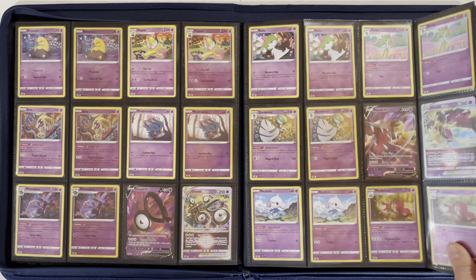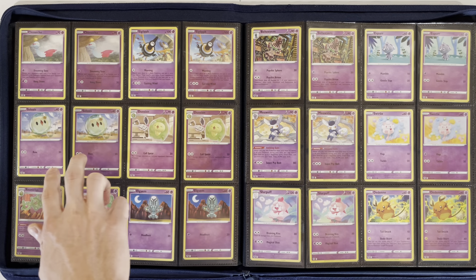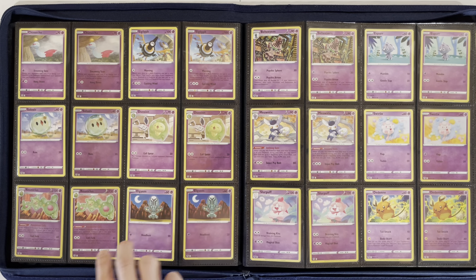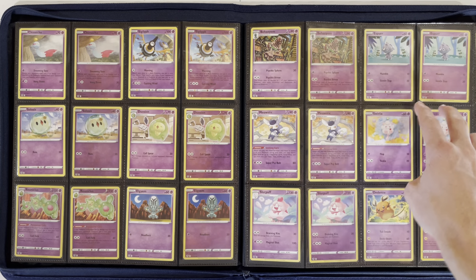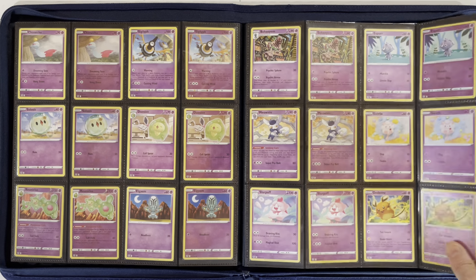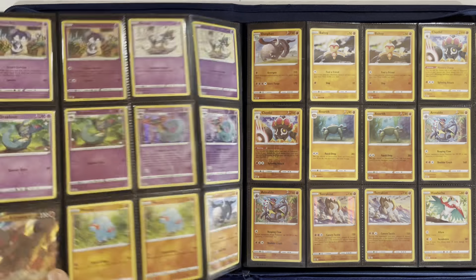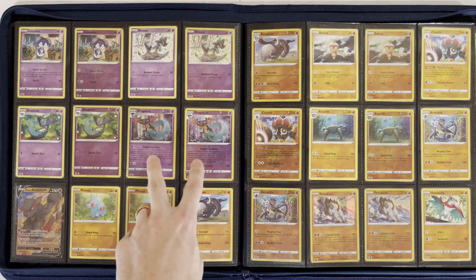Meditite, Medicham, Chimecho, Sigilyph, Solosis, Duosion, Reuniclus, Elgyem, and Beheeyem, Espurr, Meowstic, Swirlix, Slurpuff, and Aromatisse. Then Indeedee, Dreepy, Drakloak, and Dragapult.